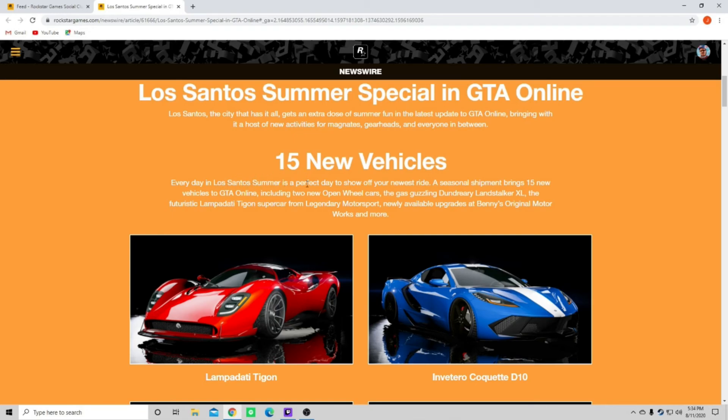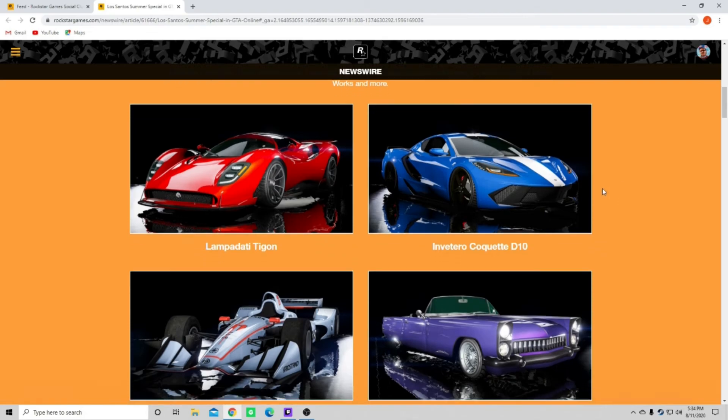Every day in Los Santos, summer is a perfect day to show off your newest ride. A seasonal shipment brings 15 new vehicles to GTA Online, including two new open wheel cars, the gas-guzzling Dunderry Landstalker XL, the futuristic Lampadati Tygon supercar from Legendary Motorsport, newly available upgrades at Benny's Original Motorworks, and more. I'm actually really excited about that Benny's update because I'm getting a little tired of the stuff that's on Benny's right now - there needs to be more added to it. I see a lot of potential there as far as that workshop goes.